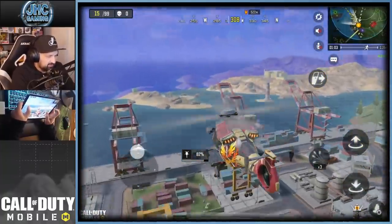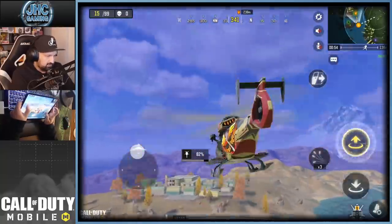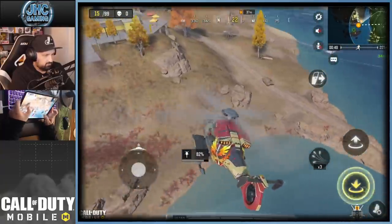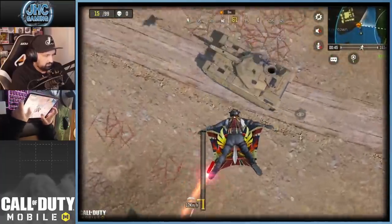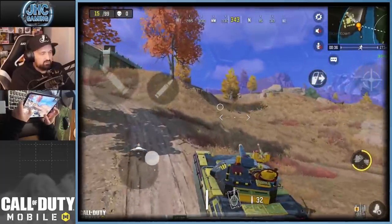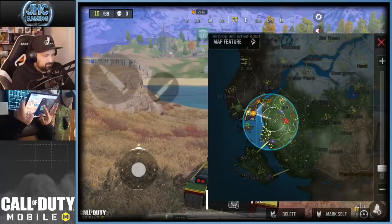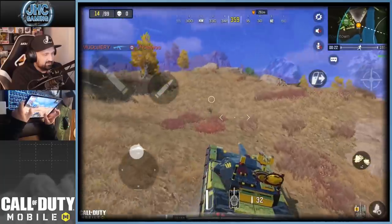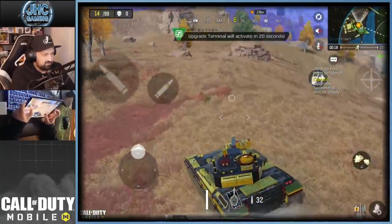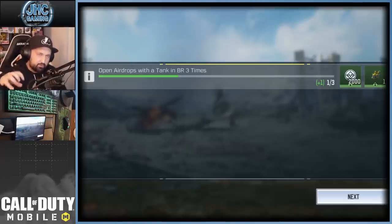How did I not get there first? I have to go for the second one. I think if I had that first one I could have got both. Nobody's on the second one — okay, so that's one. We need two more. You can get two in the same game if you're fast; usually people don't go for the second one. I guess I could kill myself but I'm afraid it might not register, so I'll finish the game. We got one: opened airdrops with a tank three times. Confirmed — it can drop in the third circle even with less than 30 players, so don't kill yourself on the second circle.